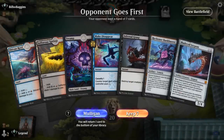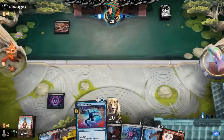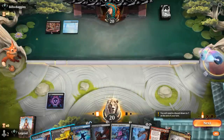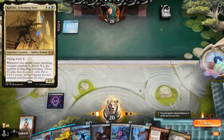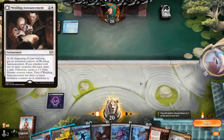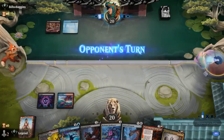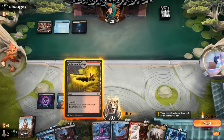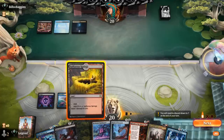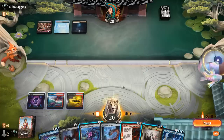Game five — we're on the draw, hand seems keepable. Make Disappear plays well alongside Bankbuster. Opponent appears to be on Esper colors — no obvious three-drop I absolutely need to counter. Opponent passes so it looks more controlling. Missing land four but I'm not guaranteed to keep up a counterspell next turn, so we force through Fable.